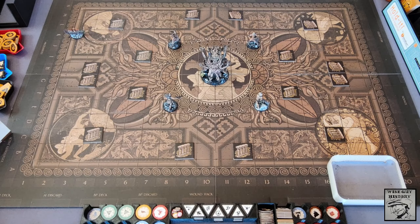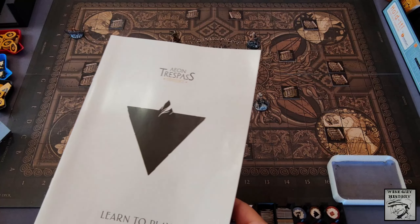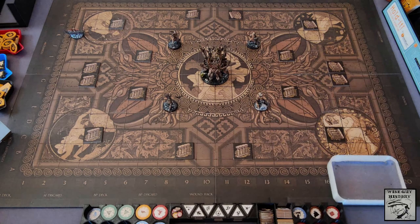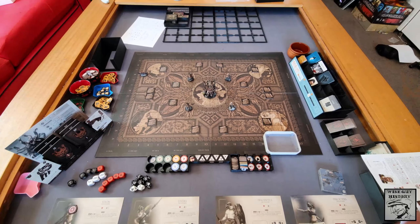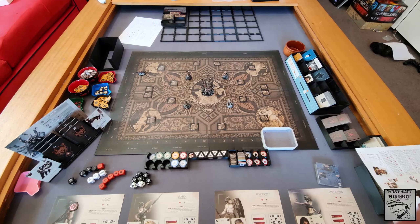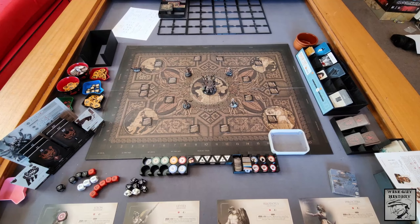Welcome to this playthrough of Aeon Trespass Legacy. I am all set up for the start of the learn-to-play tutorial. If I can just briefly zoom out — I will stay zoomed in on the battle map — but you can see there's a broader setup here. We've got our Hecaton out on the left.